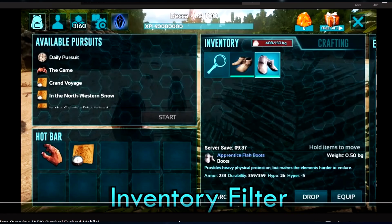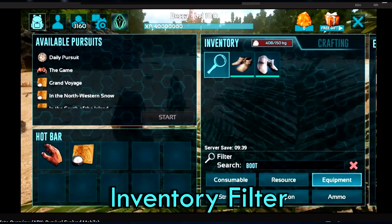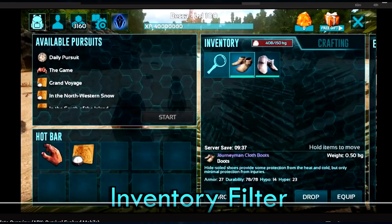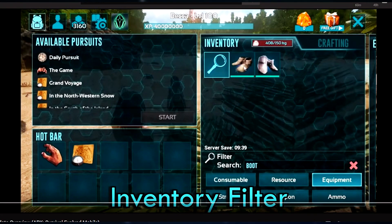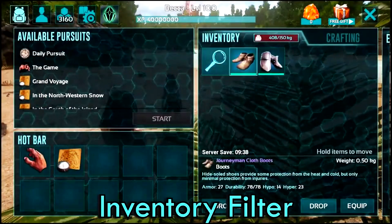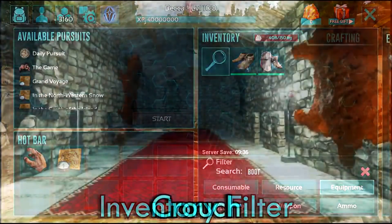It looks like they're adding an inventory filter. It's going to be a lot easier to navigate around the inventory and find things you're looking for. If you want to find something in your inventory, crafting menu, or wherever, just type it in.